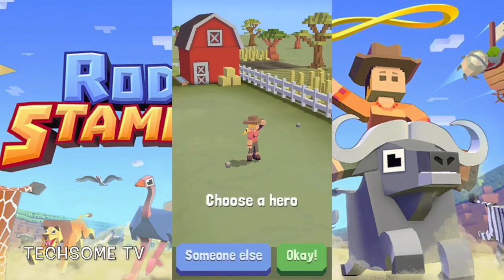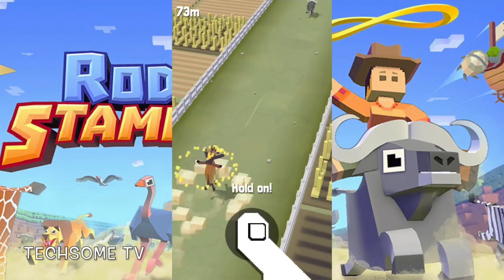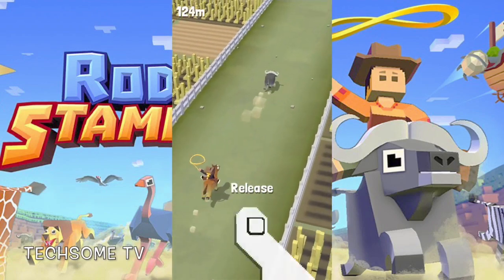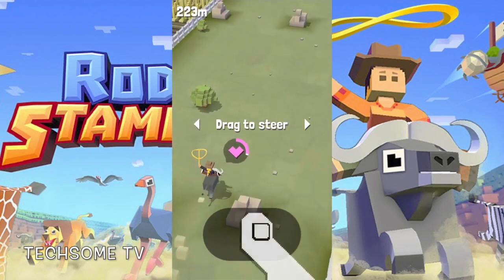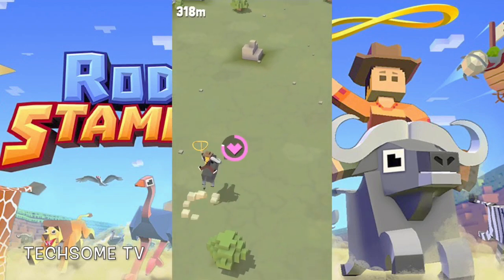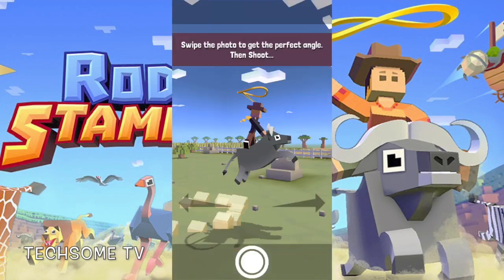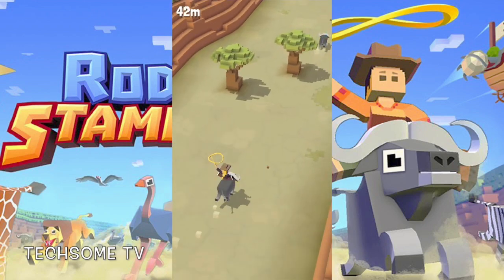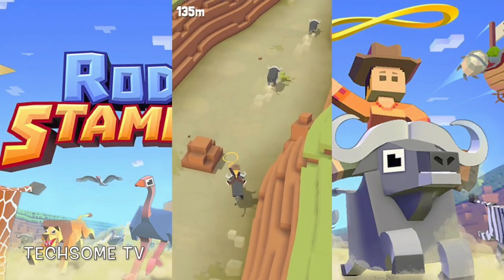Welcome back, and welcome back to yet another video. Today we are going to be talking about this amazing new game called Rodeo Stampede. Armed with a lasso and a 10-gallon hat, swing from the backs of stampeding buffalo, elephants, ostriches, alligators, and more.